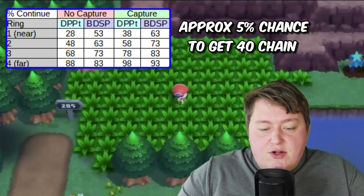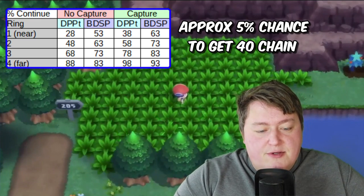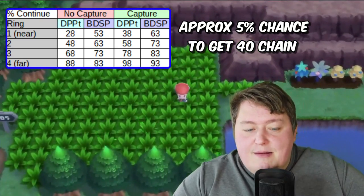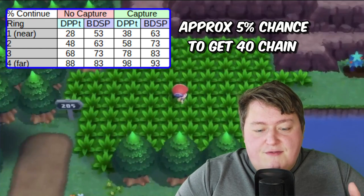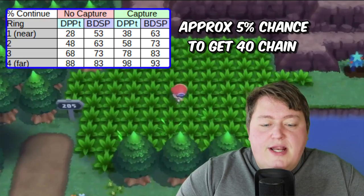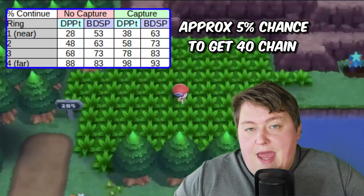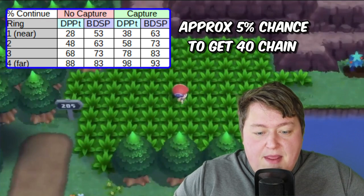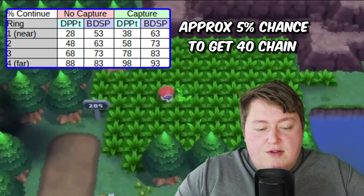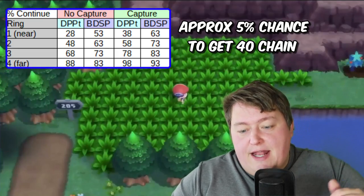When you see those four patches of grass shake, there are four degrees of distance from you: the nearest one, a middle one that's kind of close, a second middle one a little farther away, and the farthest fourth one away. The further one away from you is going to have the highest odds of continuing your chain. If you catch it and go to the fourth one, you will have a 93% chance of continuing that chain.